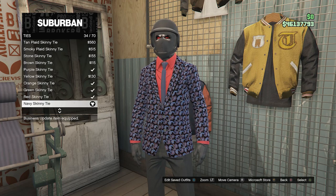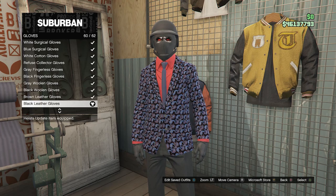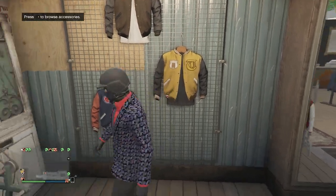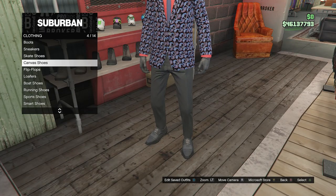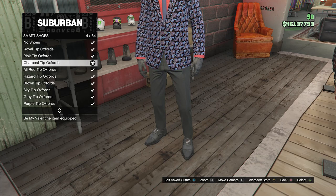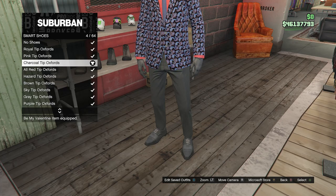After equipping the Navy Skinny Tie, back out of ties, scroll down to Gloves, and look for the Black Leather Gloves on slot 60. After equipping the Black Leather Gloves and the tie, back out of accessories and walk over to your shoes. Scroll down to Smart Shoes on slot 10, click on Smart Shoes, and look for the Charcoal Tip Oxfords on slot 4. Go ahead and equip the Charcoal Tip Oxfords.